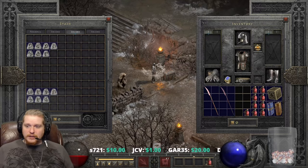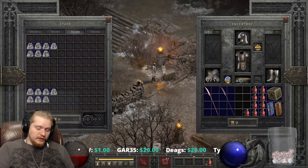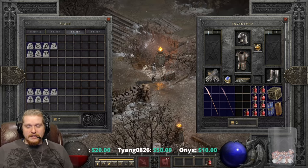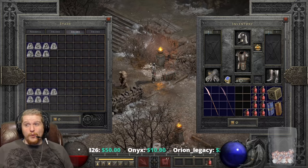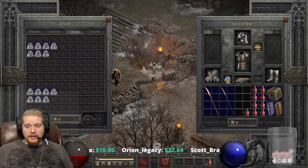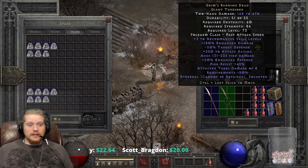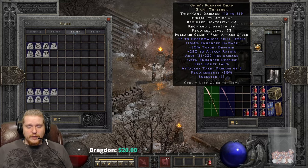Where can you find this particular item? This item will drop just about everywhere — the TC class is relatively low. I think it's like 57. So it's TC class 57, which means it's going to drop everywhere in Nightmare Act 4 to 5, all the way up to Hell Act 5. You're going to get this from just about every monster in Nightmare Act 4 to 5, and it'll probably drop from Mephisto as well — so Nightmare Mephisto, probably Diablo, most likely Baal.